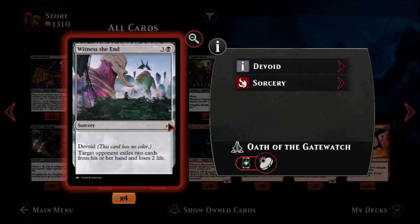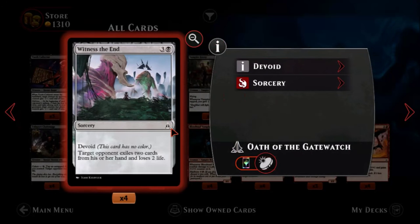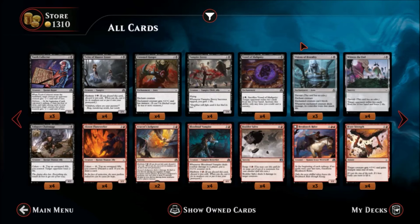The last black card is Witness the End — one black, three colors, a common sorcery with no color. Target opponent exiles two cards from his or her hand and loses two life. Combined with the Vessel of Malignity, that's potentially eight exile effects for your opponent's hand. It's also nice that it drains two life. If you're going for a hand destruction strategy this would be a good card to have; if not, not that great. That's it for black, guys. Let me know your thoughts on these cards in the comments, and if you like this video give me a like, think about subscribing, and thanks for watching!